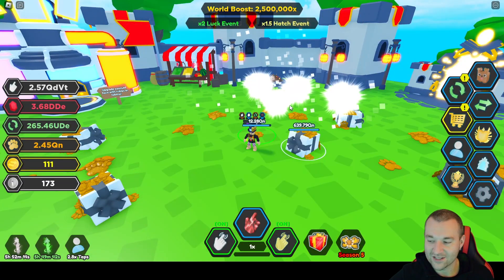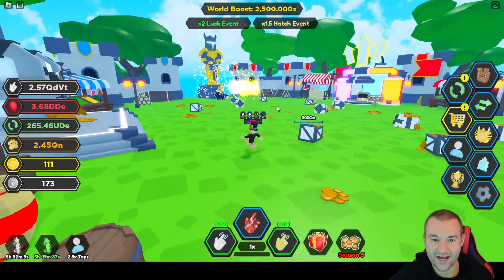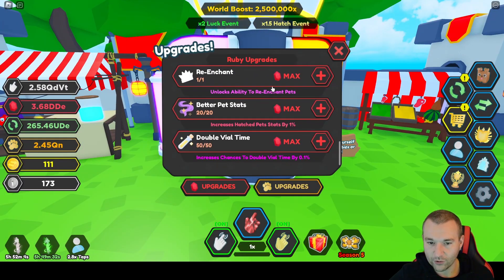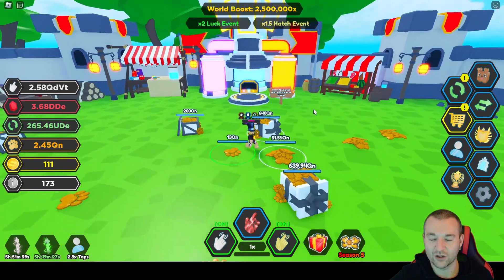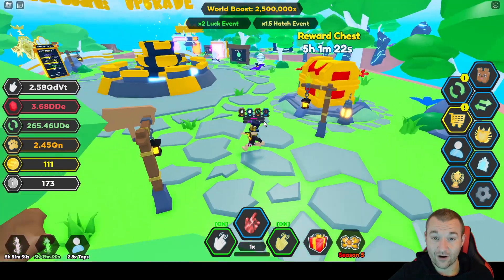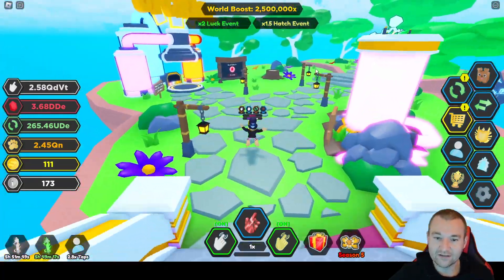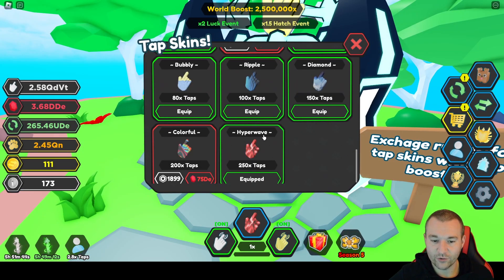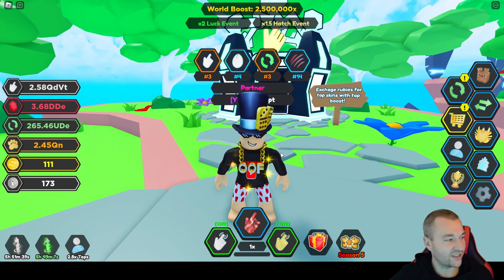Is there anything else new to this update? The things I always check out immediately are the upgrade machine. Scrolling through it, it didn't look like there are any ruby upgrades or token upgrades this time around. Also, heading over to the spawn world, I checked out the tapping machine — something you should check out every week. Scroll down and there's nothing new here. The hyper wave from last week at 250 times is still the best one.